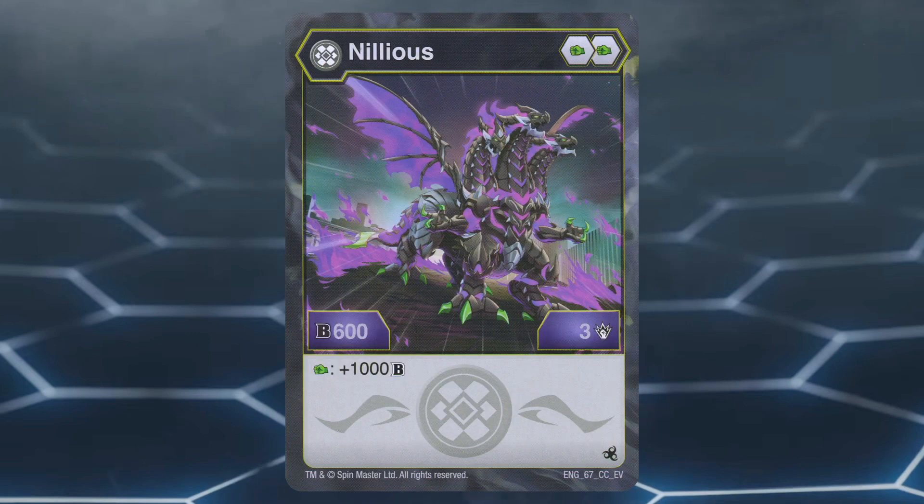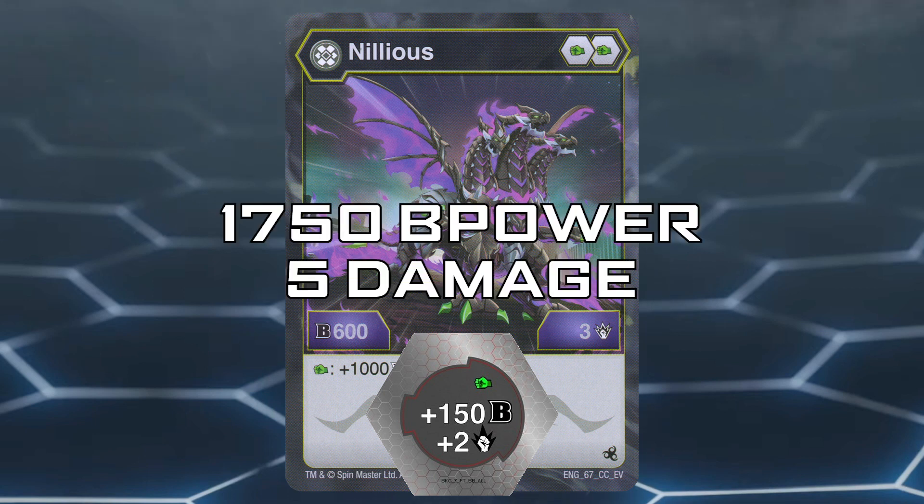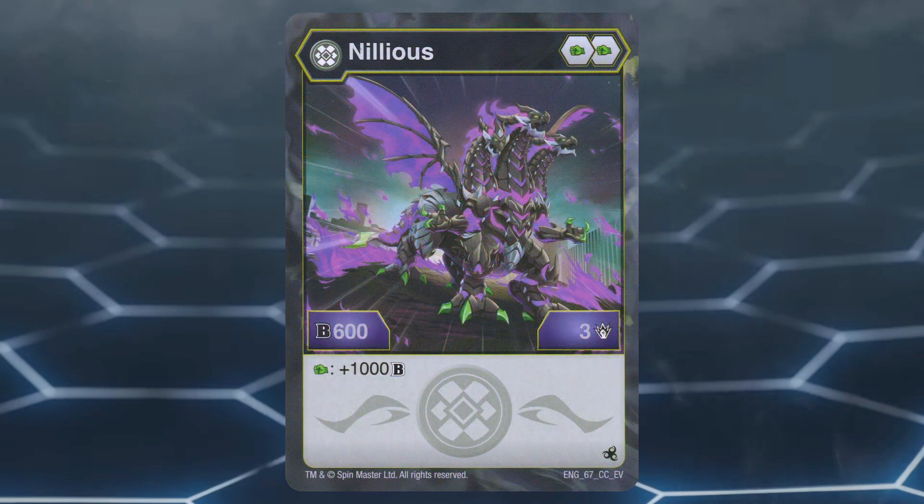And number 1: Darkus Nilius Core. This Bakugan has a core lineup of two green fists. However, what makes Darkus Nilius Core great is that it makes a core lineup of two green fists amazing. Darkus Nilius Core has a stat line of 600b power and 3 damage, with the effect of gaining a whopping 1000b power when on a green fist. Meaning when on the plus 150b power plus 2 damage green fist core, Darkus Nilius Core is at 1750b power and 5 damage, which is amazing, making it one of the best b power focused Bakugan in the format alongside Ventus Pegatrix Core as the new green fist gang.